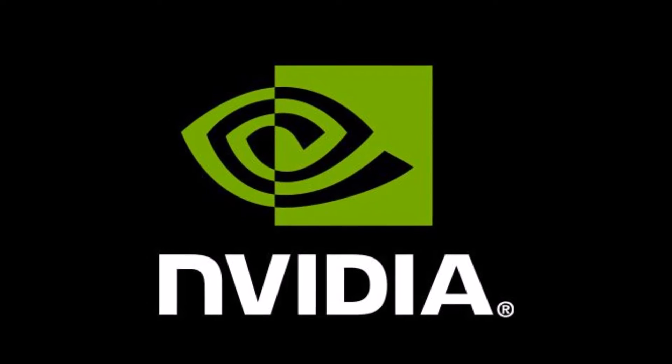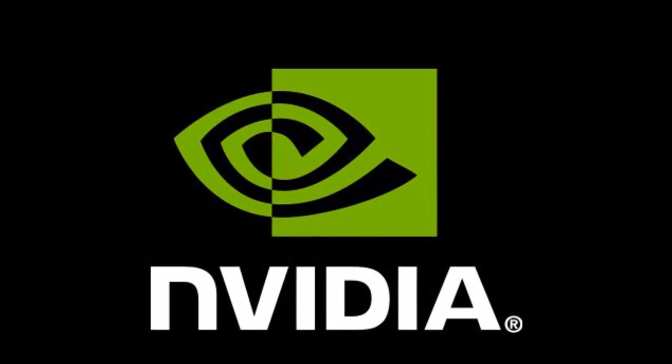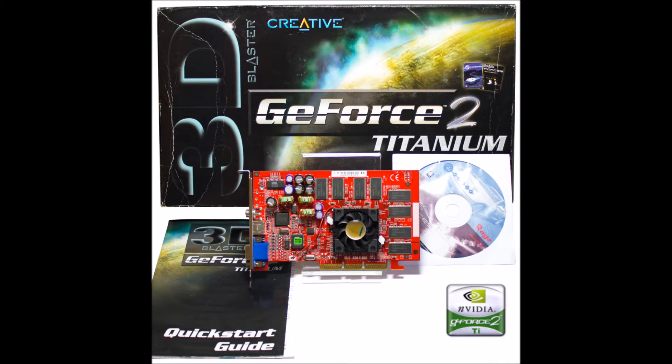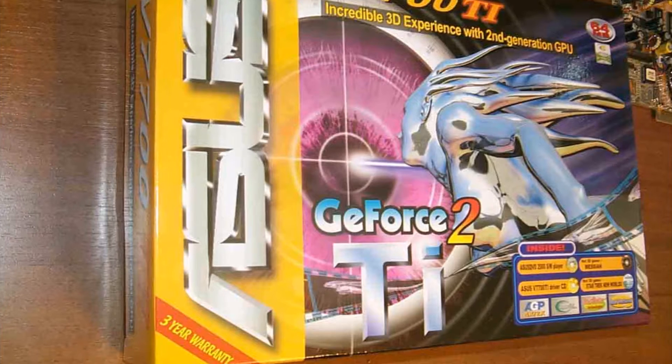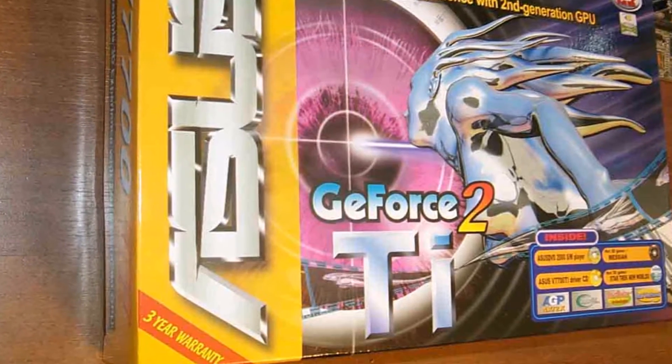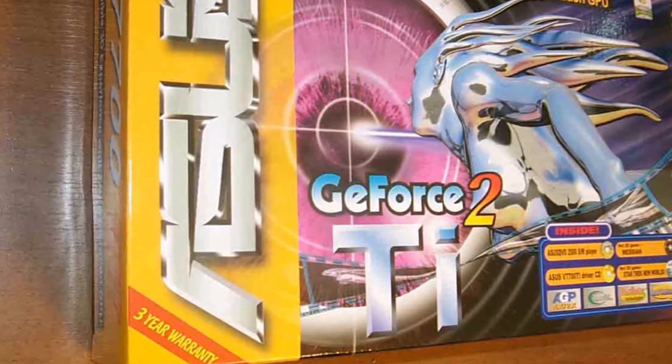In the fall of 2001, Nvidia refreshed its graphics card lineup with the GeForce 2 Ti and 3 Ti series. The GeForce 2 Ti was a die shrink of the GeForce 2 series that came out a year earlier. It retained the same core clock speed as the high-end GeForce 2 Ultra, but had a lower memory clock speed. It's the second fastest card in the GeForce 2 series.